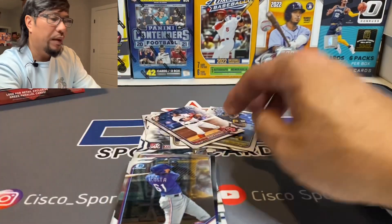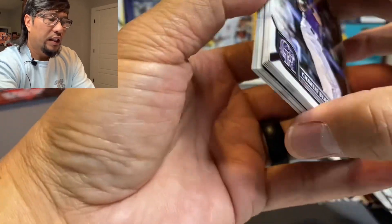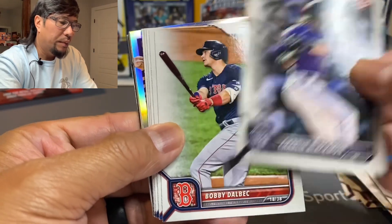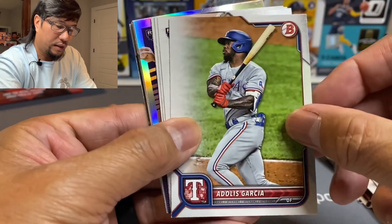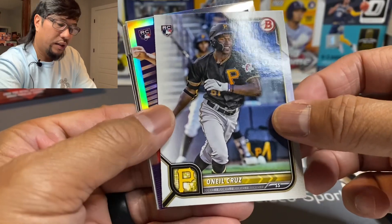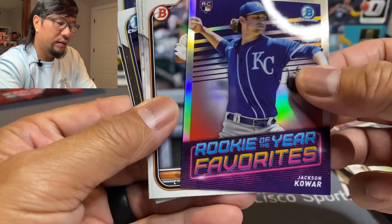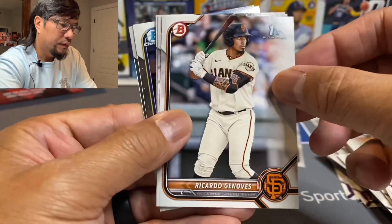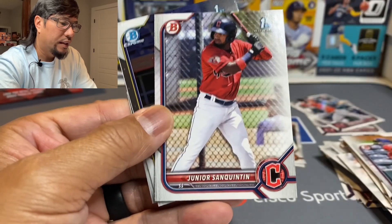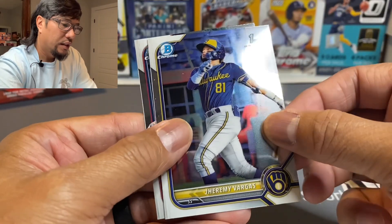Last pack — come on. So far this hasn't been exciting, so hopefully this pack will do it for us. Blackman, Dahlbeck, Garcia, Otto Lopez, Detmers, another O'Neil Cruz. Rookie of your favorite — Jackson Cooke first bowman, Genoves, Alexander Ramirez, Junior St. Clinton, Jeremy Vargas, and Arrow Bear. Looks like that'll do it for that.